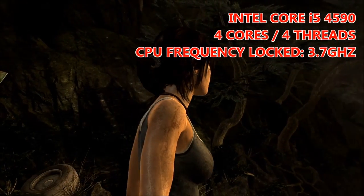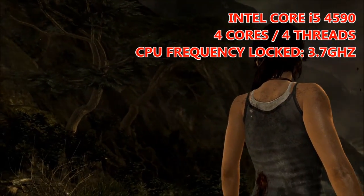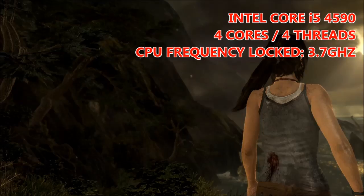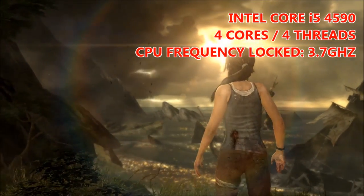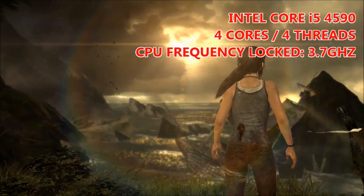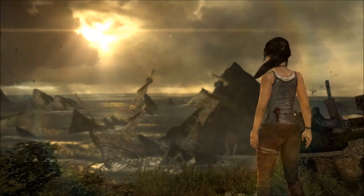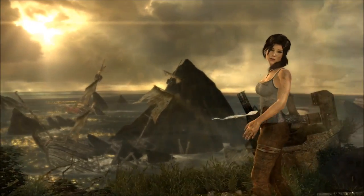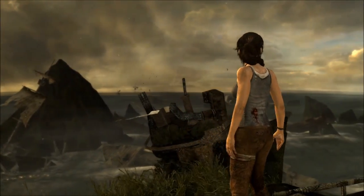With each of these four setups — 1 core, 2 core, 3 core and 4 core — we're going to run through a predetermined set of benchmarks: Tomb Raider 2013's in-game benchmark to represent an older game, Metro Last Light Redux's in-game benchmark which is representative of a new-ish AAA title, and finally we're going to play through some chapters in Battlefield 1's single player campaign. So let's get into the benchmarks.